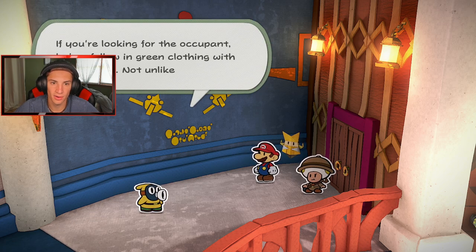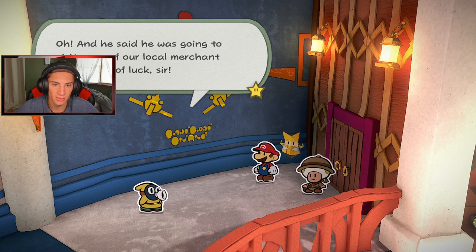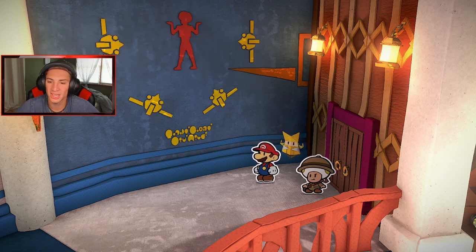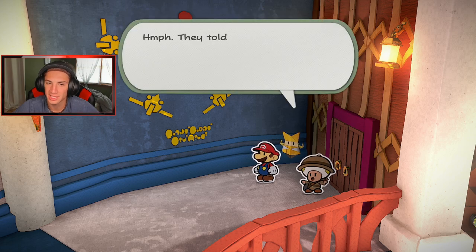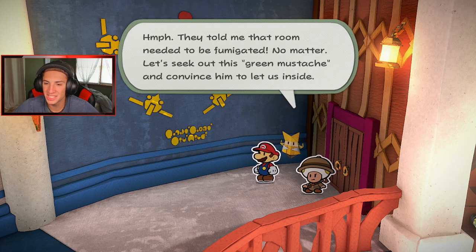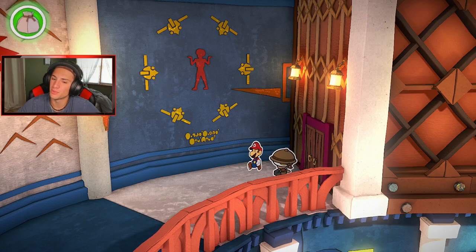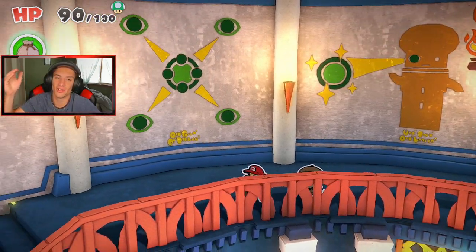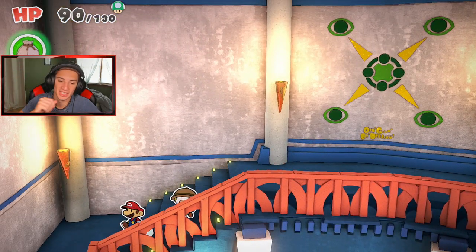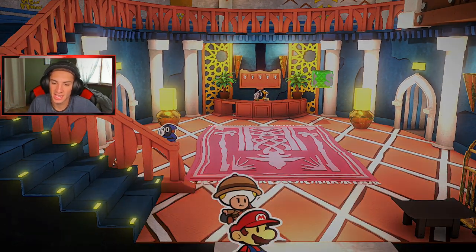What does this arrow mean — go over this way? I guess we gotta go inside this room. Get inside this door. What does this guy say? 'Pardon me, I'm afraid that room is occupied. If you're looking for the occupant, he's clad in green clothing with a mustache not unlike yours, and he said he was going to visit some local merchants.' He's talking about Luigi — I just saw the Luigi logo! That's gotta be the same guy we know. So Luigi owns this room. I'm not allowed in here — should we go back to the lamp?